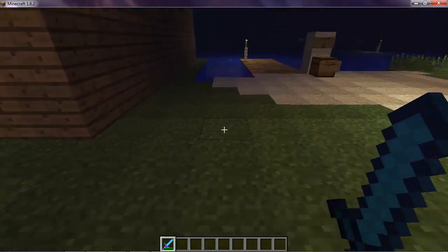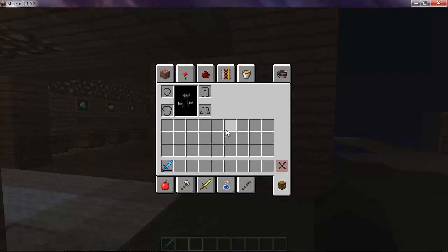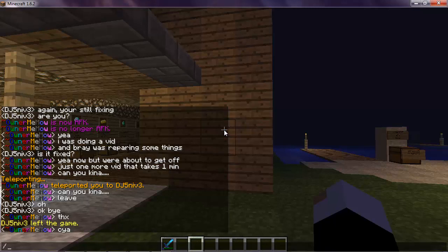This is a cool admin command that I learned from a friend, and this is how to do it. What you want to type in is slash, I, space, head, colon, three, space, player, colon, and then the person's name.